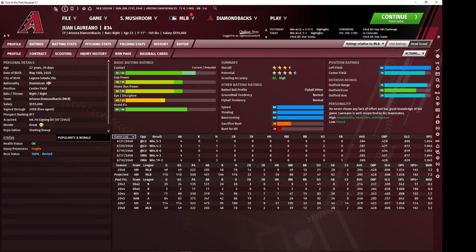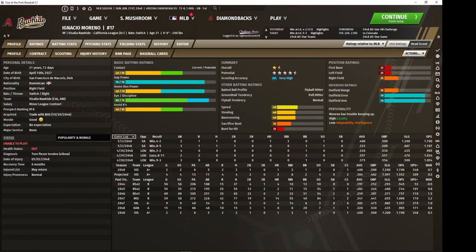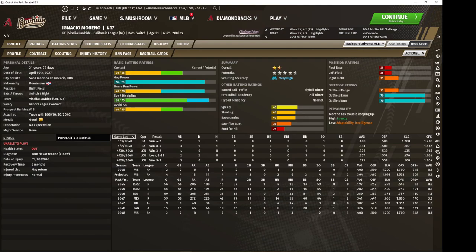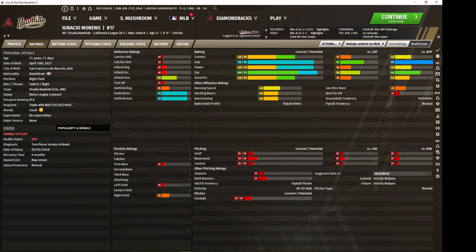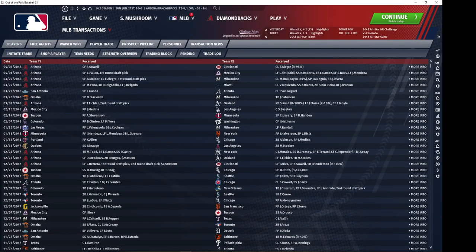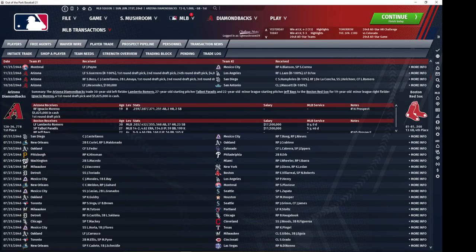Juan Laureano — obviously we've seen him. Ignacio Moreno — I acquired a couple of high potential outfielders on the cheap side. He is in a similar boat to Fragoso: he simply does not have the range to play the field. He might actually be capable of starting at first base, but he is not a good enough outfielder.